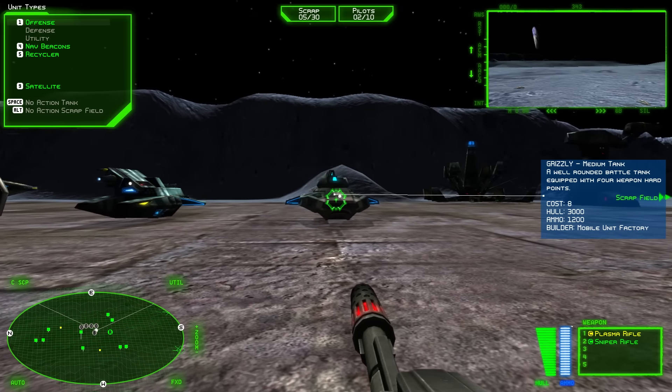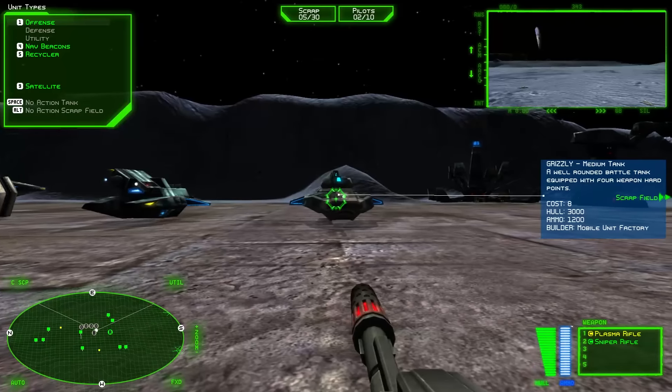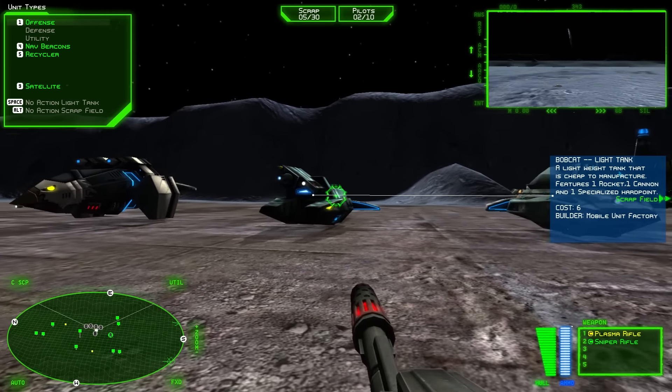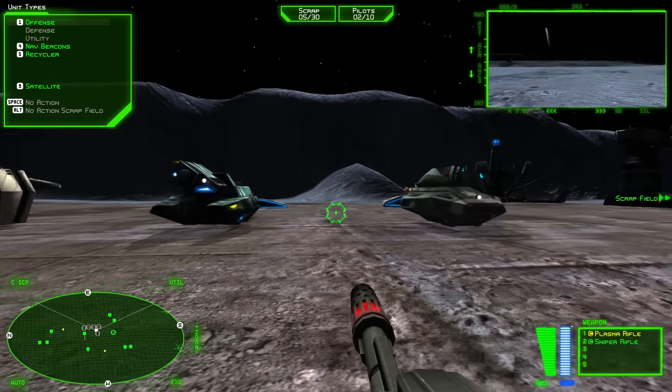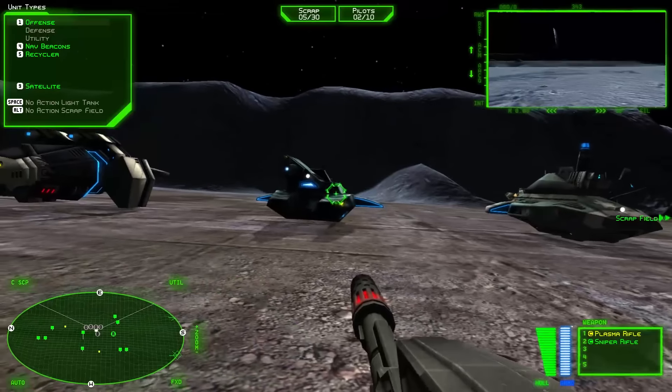We start with four vehicles: a medium tank, a light tank, a scout, and a bomber. The Grizzly is the medium tank — well-rounded, it's got four weapons on it. We also have the Bobcat, which is a lightweight tank that is cheap — it has one rocket, one cannon, and one specialized hardpoint. Very cheap to build compared to Grizzlies, but obviously much weaker.